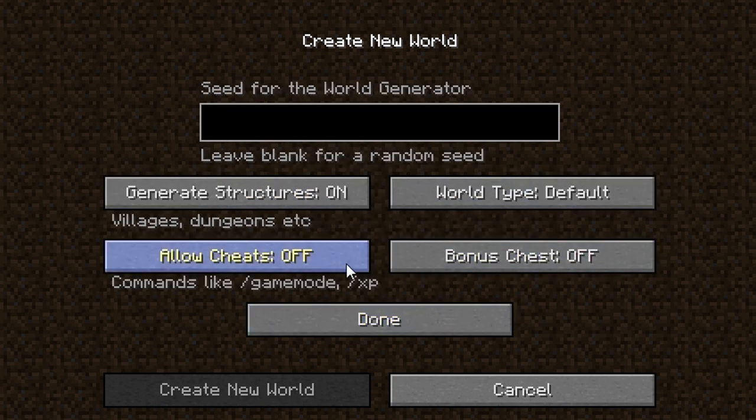When you're creating a world you can go to More World Options and turn Allow Cheats on. There's a bug right now that won't let you turn cheats on or off with the snapshot, so just keep it on. Then you can turn Bonus Chest on, and I'll show you what that is in a minute.